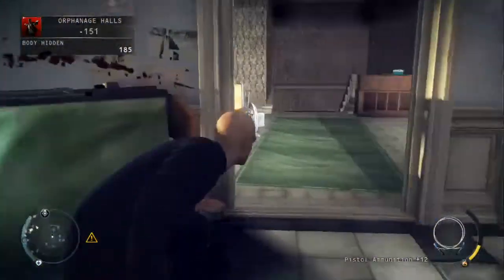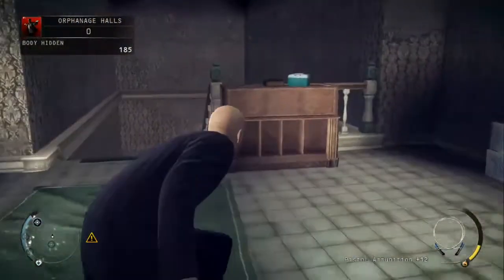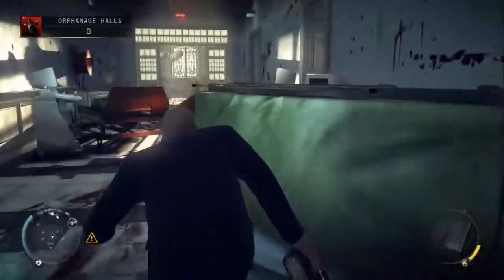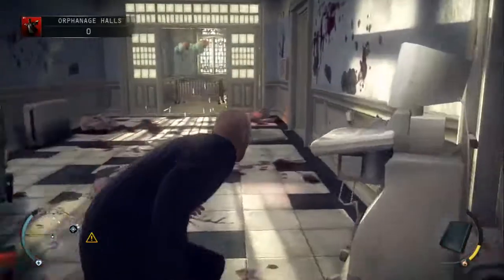Head round into the room on the right and just pick up the book here, which we'll use to distract a couple of guards in a minute. Then just head out of this room through to the right.